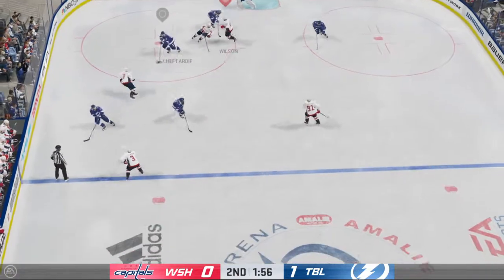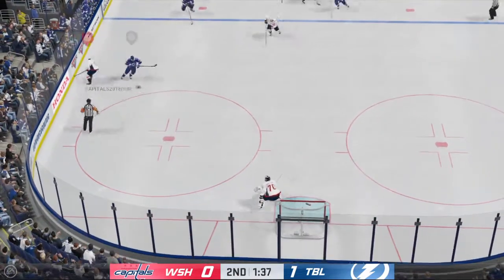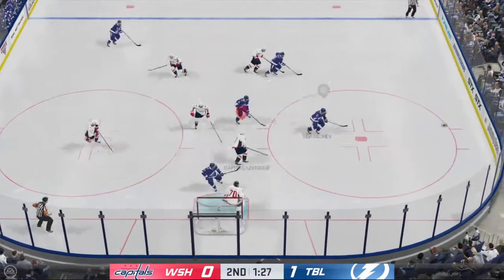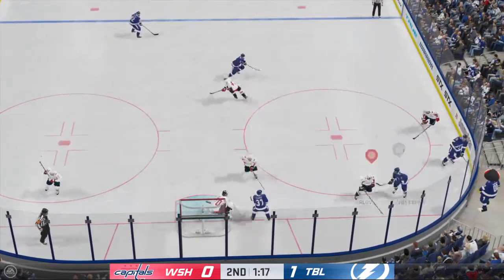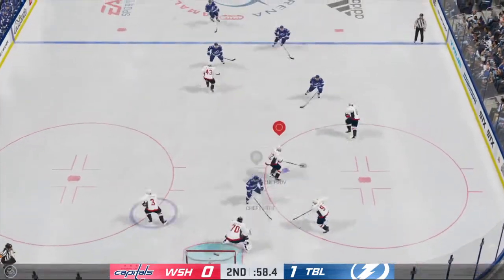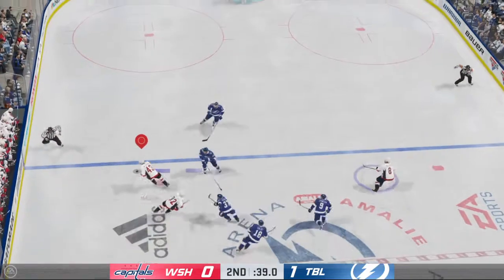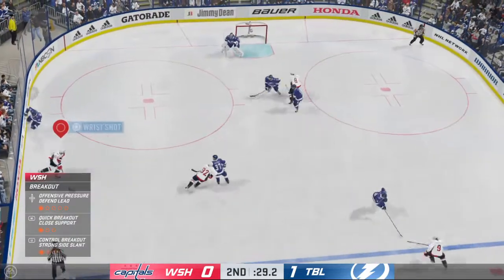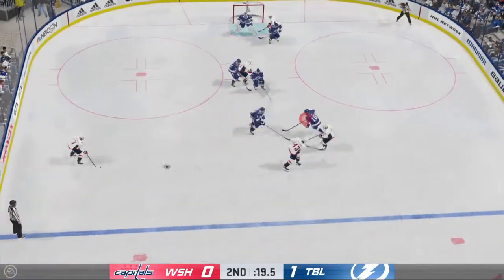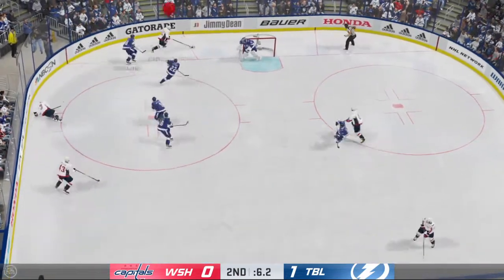Ovechkin's got the puck, and that one's broken up by a great defensive play. Gord's got it in the offensive zone. Picked up along the boards by Johnson. Answers him with an even better save. Taken by Kuznetsov. Carries the puck through the neutral zone. Takes it from the other side of the blue line — the lane was plugged up and that shot's blocked.